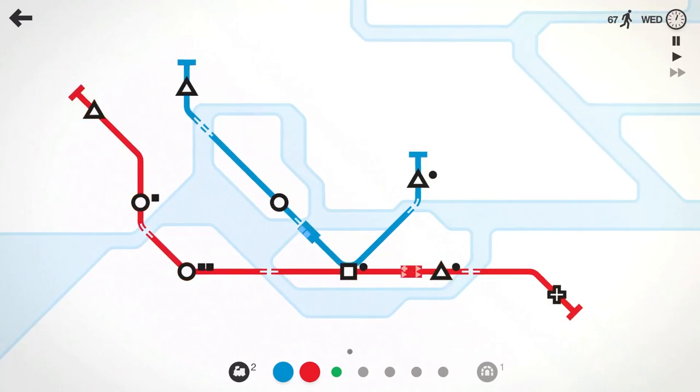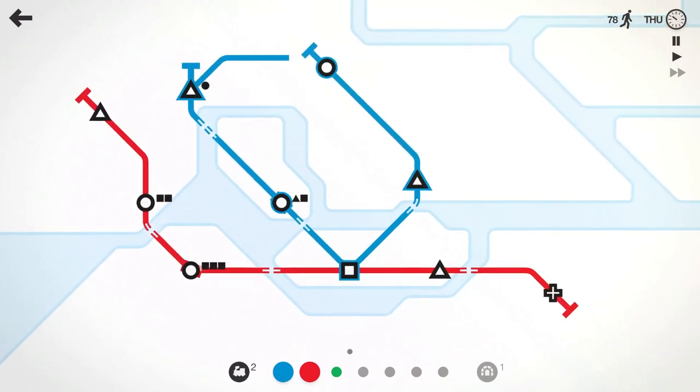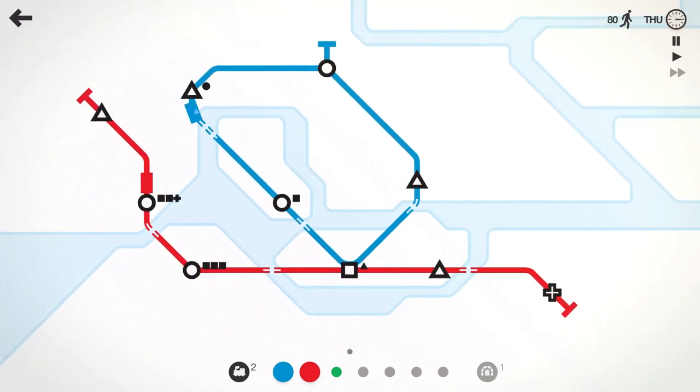We'll have the line pick up that triangle so any triangles spawning here get dropped off this way instead of going all the way around. The blue line now has a nice loop — a triangle, circle, triangle, square, circle pattern.